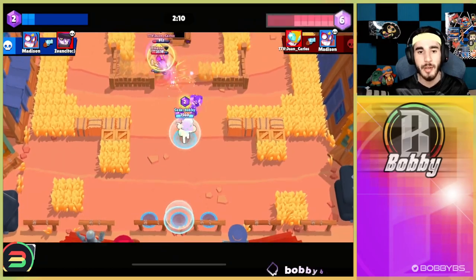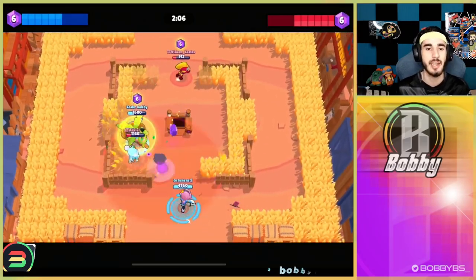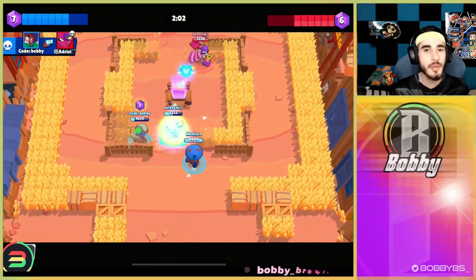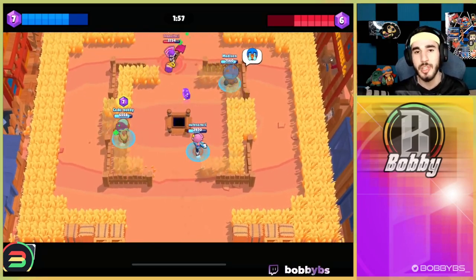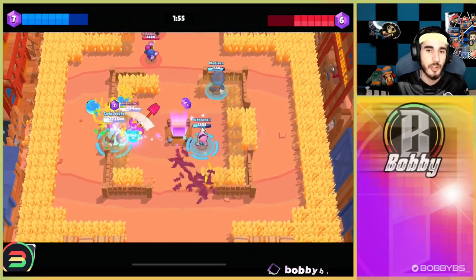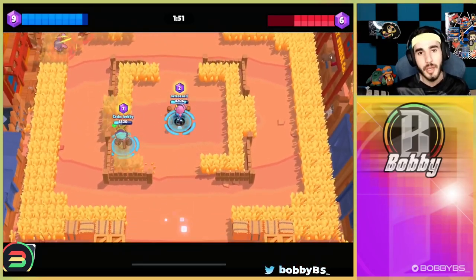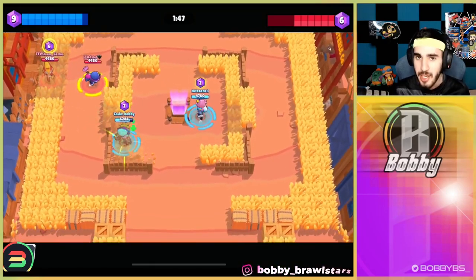In this gameplay Rosa is able to slow down Tara and get a free kill, preventing them from picking up the next gems. Rosa's gadget slows enemies and is good in every single mode — if there's grass on the map it's good, if there's no grass it's not. But when grass is available it's very strong, easily earning the number 4 spot.